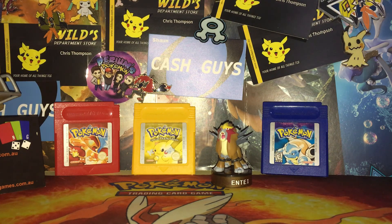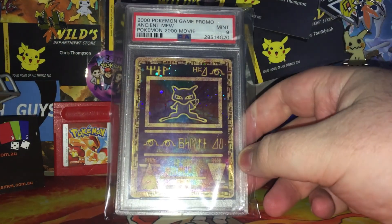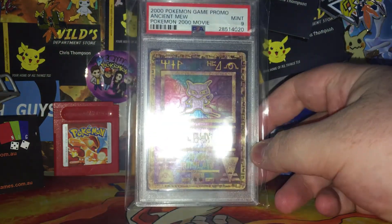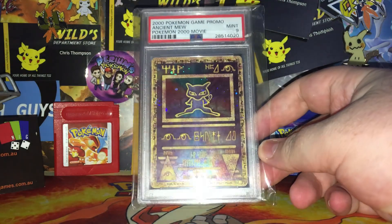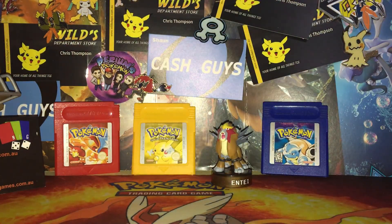What I originally purchased was this — it is a Gem Mint... no, it's not Gem Mint 10, it's just a Mint 9 Ancient Mew Promo. I'll take it out of the little team pack, that's what they're called — a team pack.